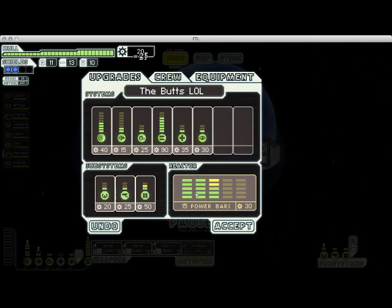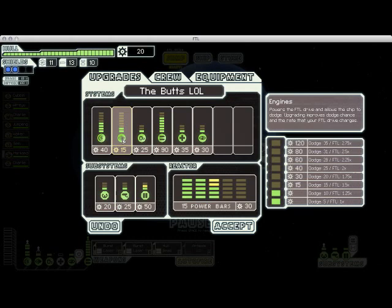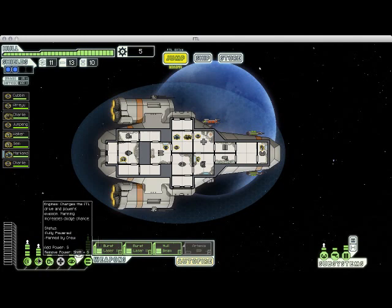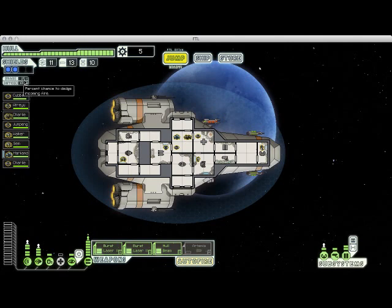With the remainder of my scrap, I'm going to buy two more units of power and one more unit of engine power. With that done, I now have enough to power all of my systems and have two units of power in the engine. Since I'm not using my medbay, I can depower that and give myself full power to the engines, which means I now have a 25% chance to evade incoming projectiles, which is great.